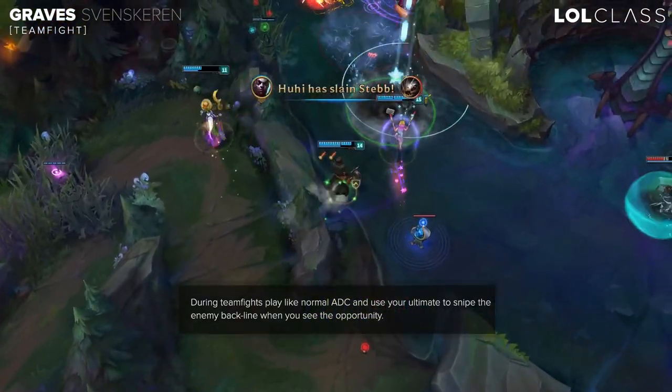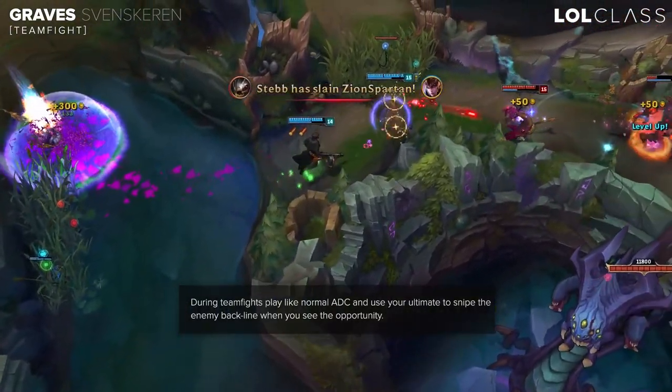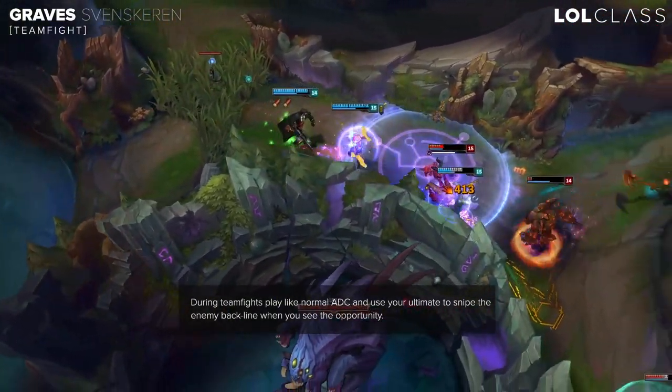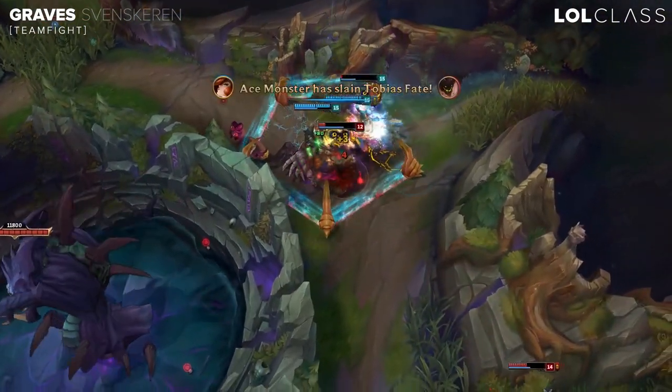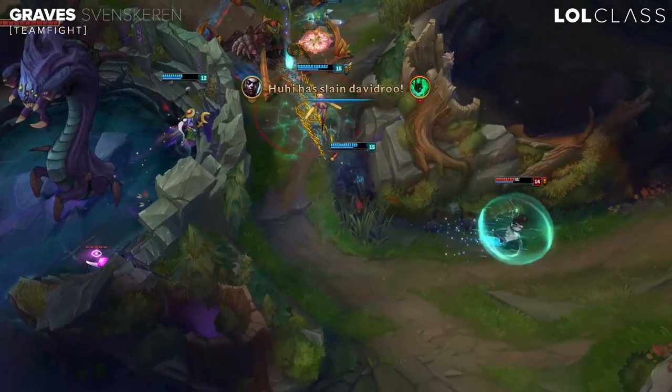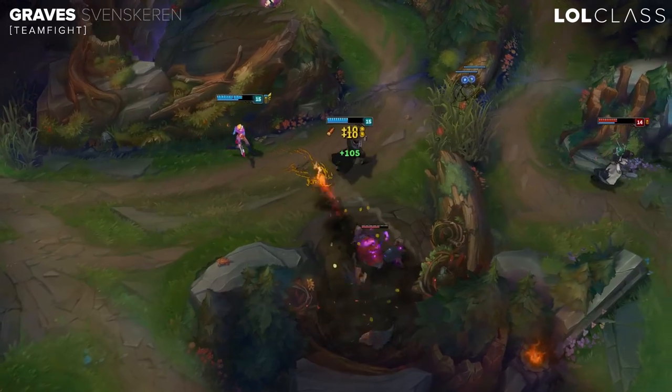You can deal a lot of damage to the enemy frontline as well, so just like a normal AD carry you can hit the frontline and try to snipe the backline with your ult. The smokescreen Graves has is just really good — you throw it out in the team fight kind of randomly, but if you hit anyone they will get kind of disoriented and lose track of the fight.